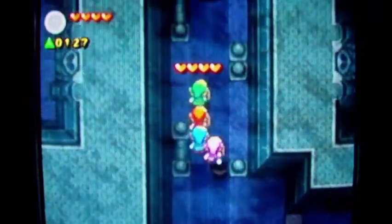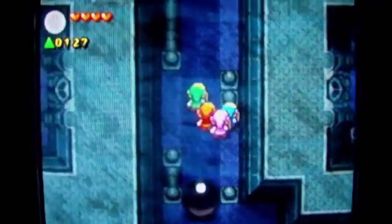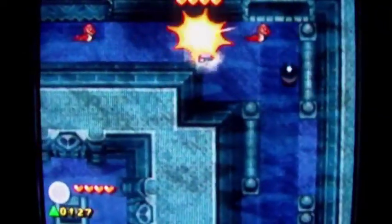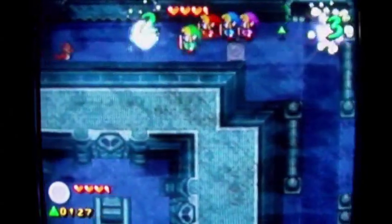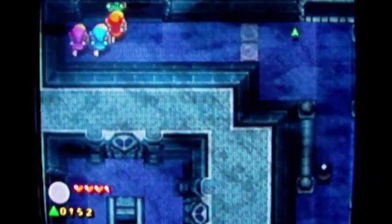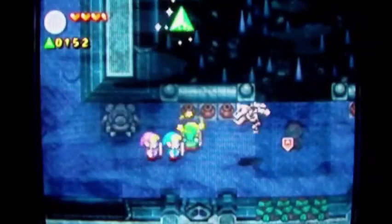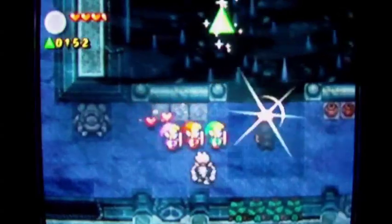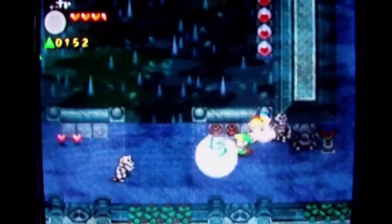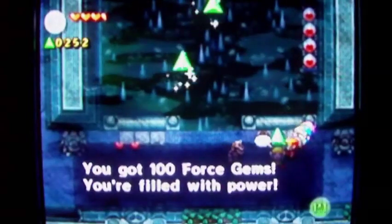I can actually use that heart — thank you very much. Okay, I'm safe. No, no, no — you're not going anywhere, snakes, not without my permission. I open the door with the blue gem, and there's Shadow Link. Don't stun me — you are going down!